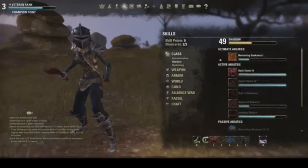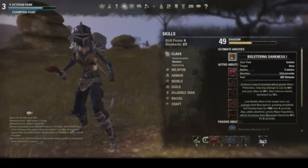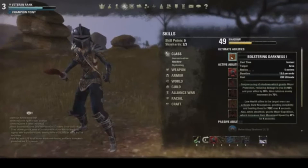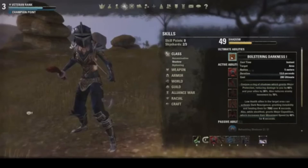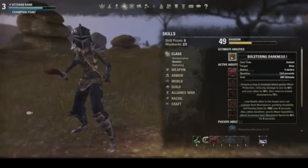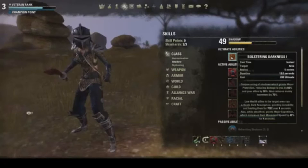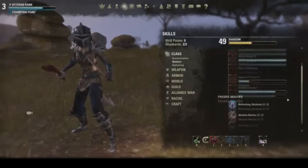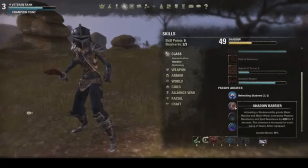Bolstering Darkness also heals your allies, which can be very helpful if you're doing some iffy content while leveling up and your allies aren't geared well. If you get into a trouble point where lots of enemies are attacking and your teammates are about to die, you throw down a Bolstering Darkness and it completely mitigates everything — heals them up, reduces their damage taken, and it's just all good.